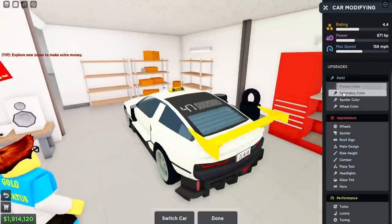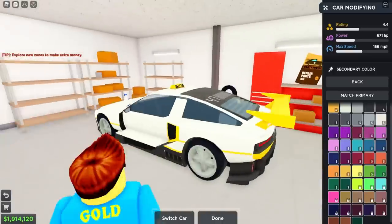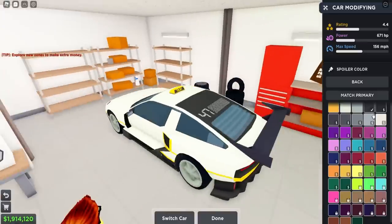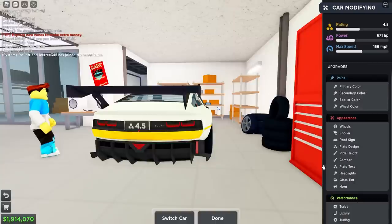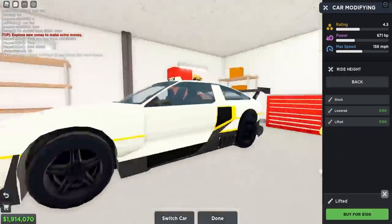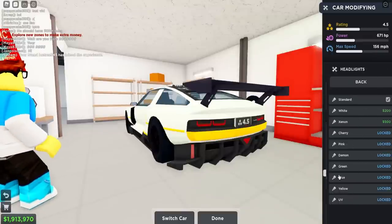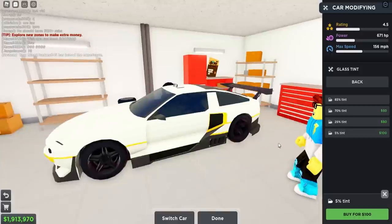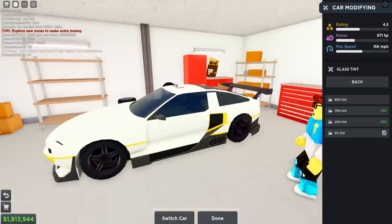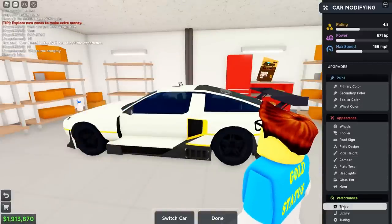Let's turn it white — that looks pretty cool. We can have a secondary color, let's do yellow. We'll do a black spoiler, black wheel color, get the plate design, lowered ride height — this thing is starting to look so good. Cambers we'll leave the same, headlights look good, glass tint at five percent. Where's the limo option? I guess not on this one.